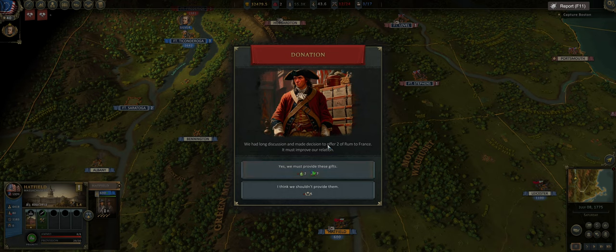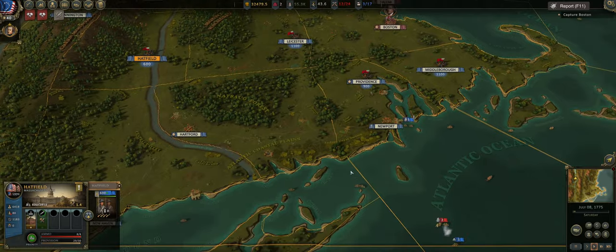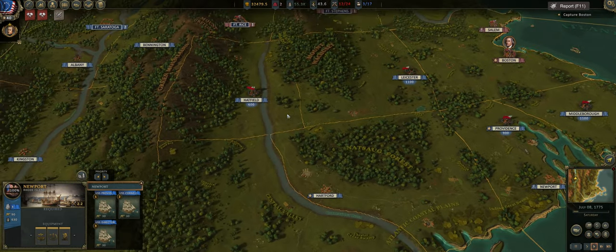We had a decision to offer two rum to France to improve relations. Localization is one of the last things done in a game so the text is rough to read, but we'll do it. We want our relationship with France good — minus five reputation is rough. Never take a reputation loss.